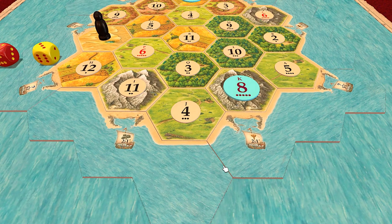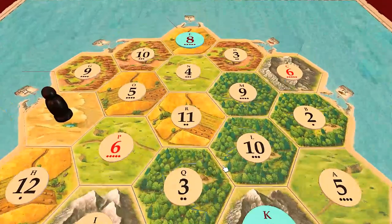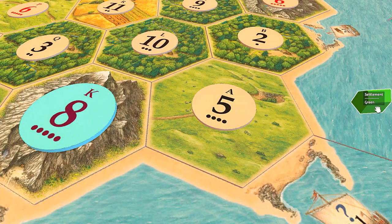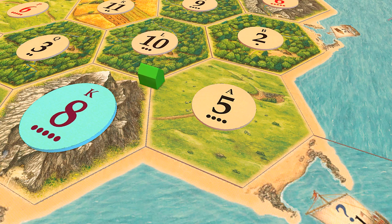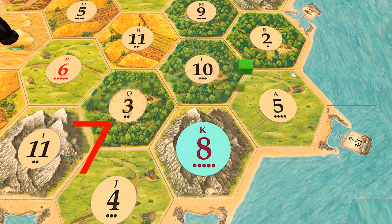So how do you know your best spots? Keeping ports and specific goods out of the equation, when you're considering placing a settlement, simply add up the dots. The higher the number of dots, the better your odds overall that the dice will hit at least one of those numbers. Your odds will be significantly better in some spots than others.